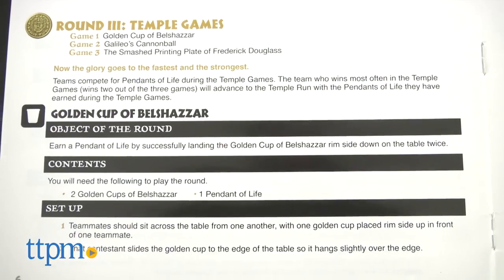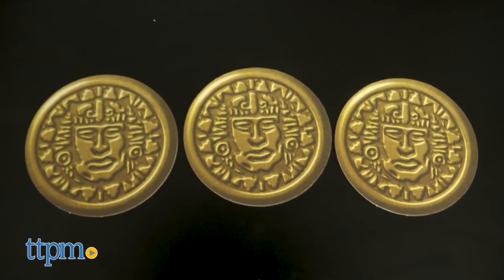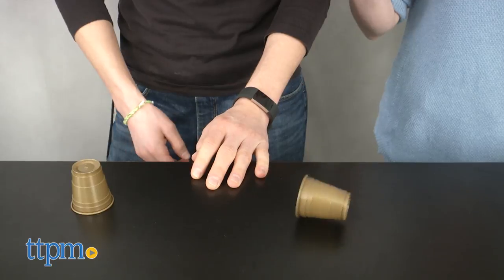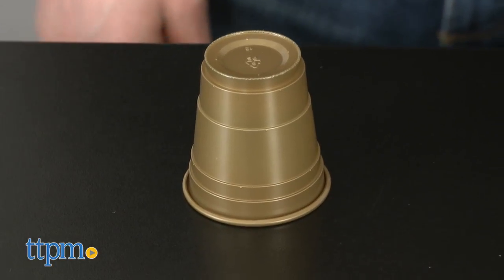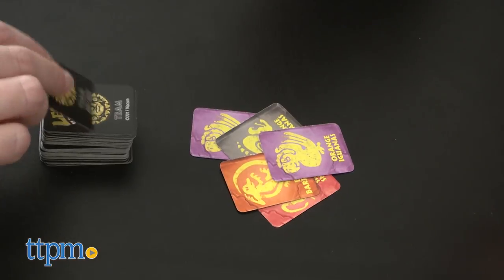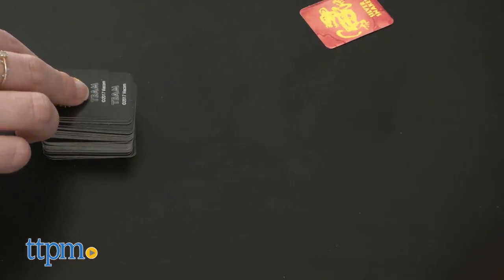The two teams who move on to round three, Temple Games, compete for Pendants of Life. There are three games to play: a cup flipping game called Golden Cup of Belshazzar, a ball bouncing game called Galileo's Cannonball, and a card slapping game called The Smashed Printing Plate of Frederick Douglass. This is a best two out of three scenario.